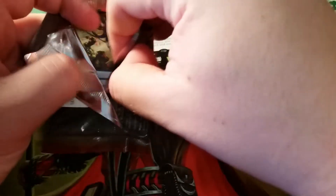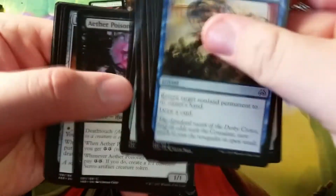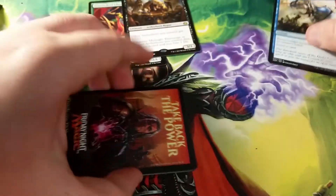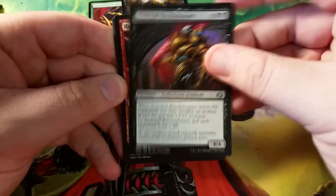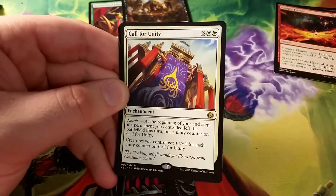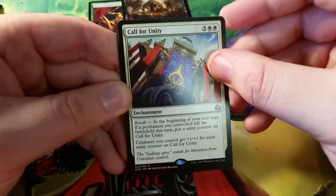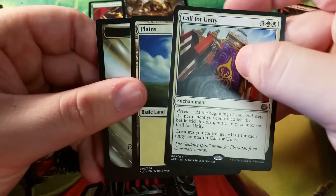I got a comment a while ago saying I should open booster boxes when looking for an invention, and the problem with that is I would love to — I would love to be able to afford it — but I just can't. I haven't gotten any YouTube money or anything that would help me afford it. I have so many bills to pay right now. We also pulled Call for Unity: creatures you control get plus one plus one for each unity counter on it, and it has Revolt — at the beginning of your end step, if a permanent you control left the battlefield this turn, put a unity counter on Call for Unity. I would love to open booster boxes for you guys all the time, but I'm doing the best I can with what I have, and I really appreciate the support. It means a lot.